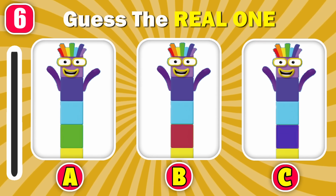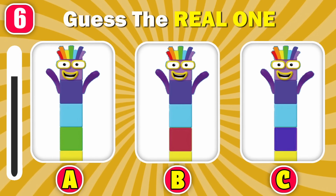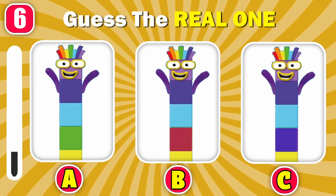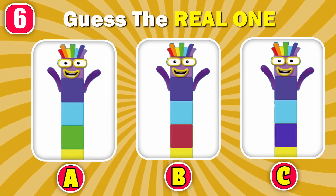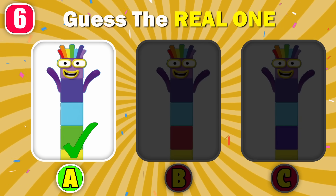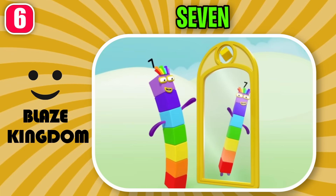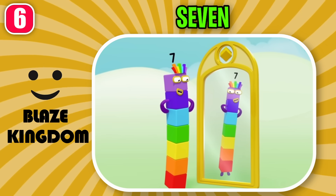What is seven's real appearance? That is correct — it's option A. Seven. Seven colors. A mirror. That's lucky.